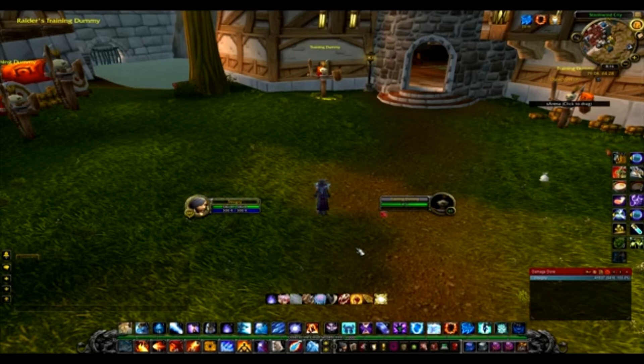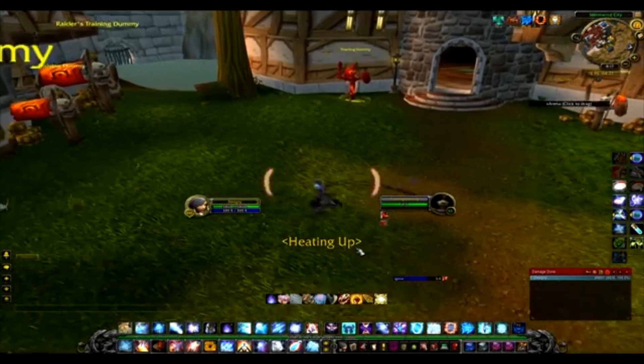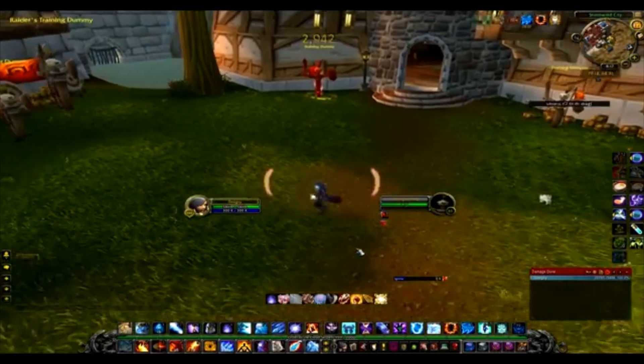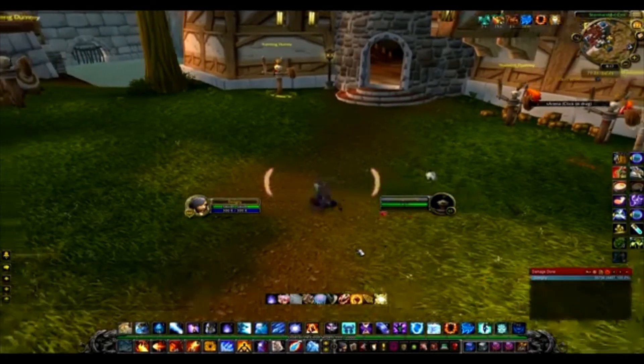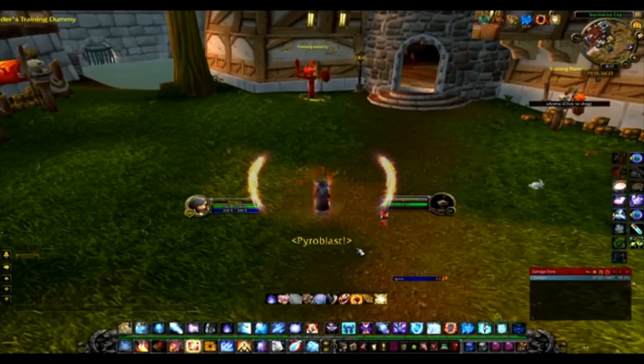Getting a proc means landing two critical strikes in a row. We're going to be using Infernal Blast to get that Heating Up buff. You could try to spam Scorch, but it won't really work out because it takes a little bit longer to get that second crit.